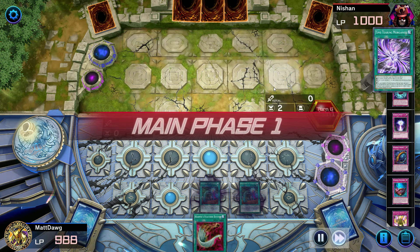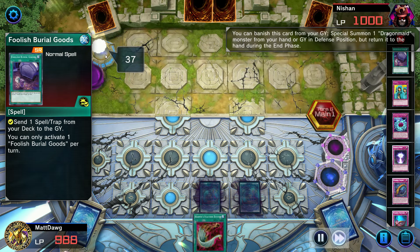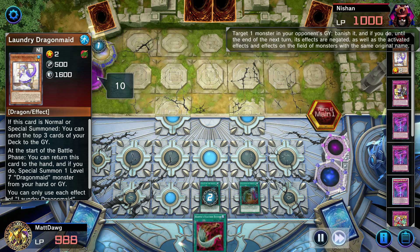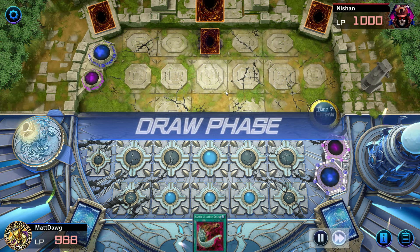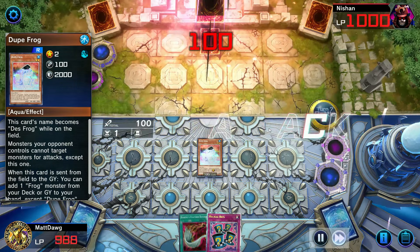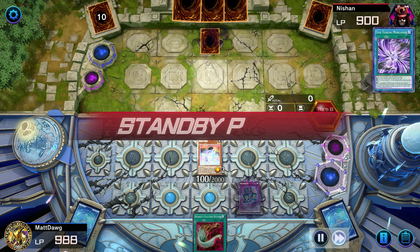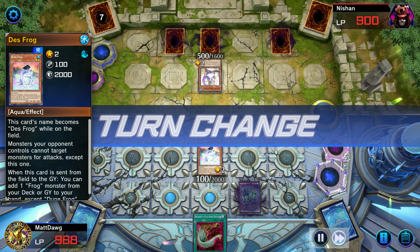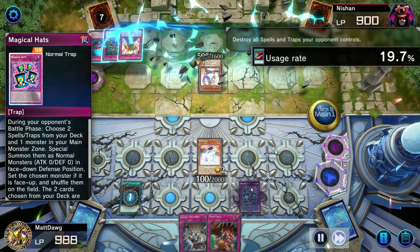It's definitely a learning process, but we've got Time-Tearing Morganite going. He sets Dragon Maid Tidying, which allows him to Special Summon a Dragon Maid — he actually has two Dragon Maids in the grave so we just banish both of them. We have a Harpy's Feather Duster, but he doesn't have enough cards for it to be worth it. Another Duke Frog — he only has 1,000 life points so this might actually work. Magical Hats: if he tries to attack while I have a monster, I can flip it and set a couple of Rollbacks. He knows not to attack though, so maybe he knew it was Magical Hats. We still destroy all his face-down cards.